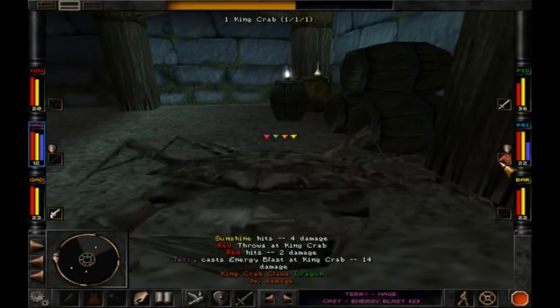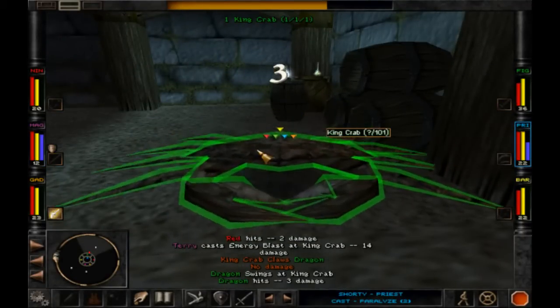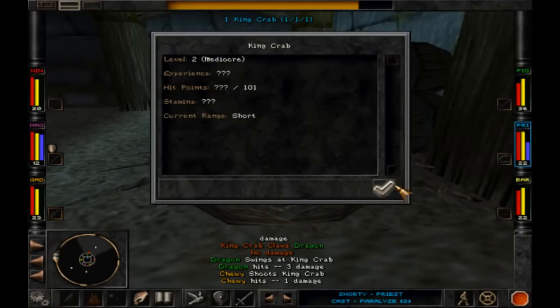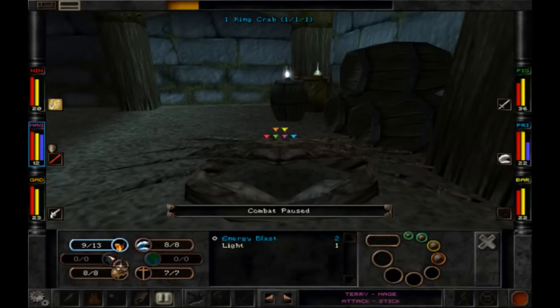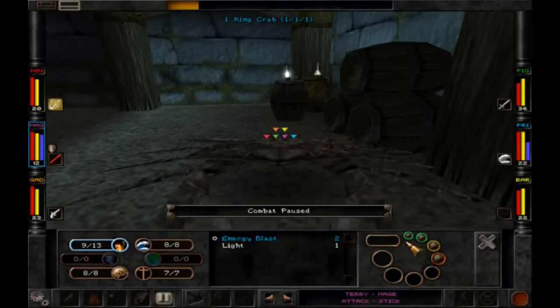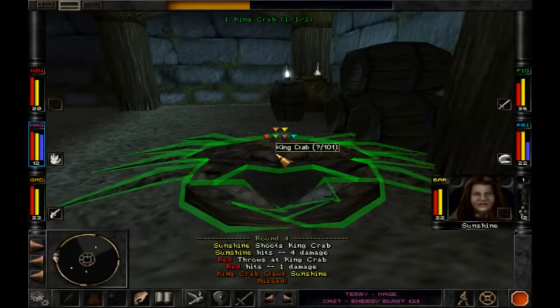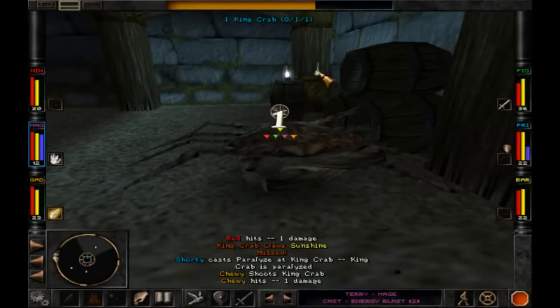That's nice, so he needs to use more magic. So far so good. Let's do another energy blast — let's do a big one. Nice, I see the potion over there.